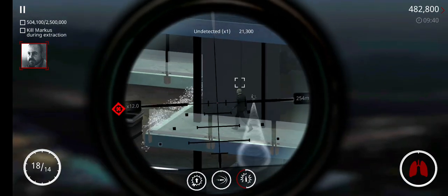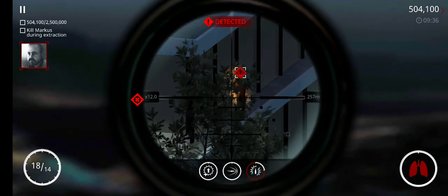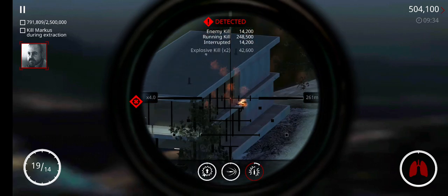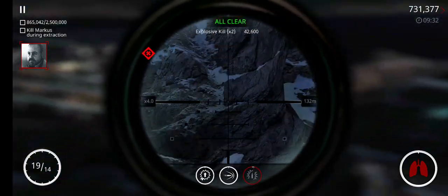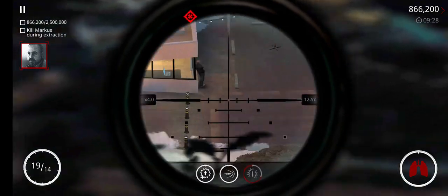Conclave target kill confirmed. 47, if your approach is too aggressive, you risk triggering a high alert. At this point, the mark is likely to flee. Track them and execute before they reach an exit.